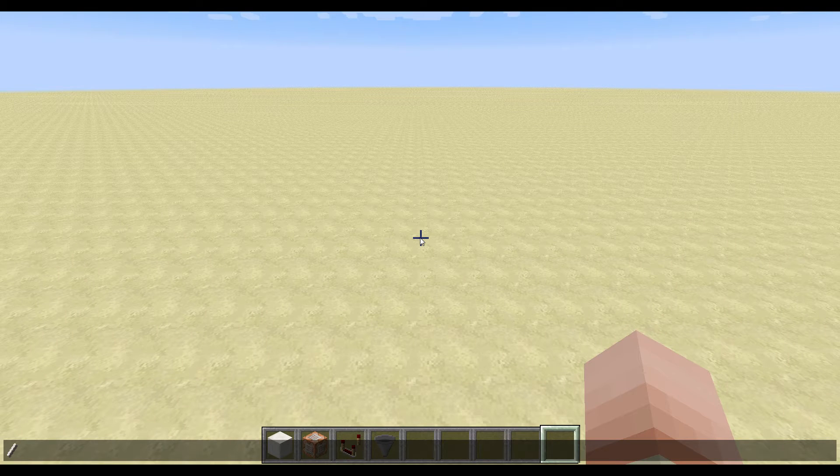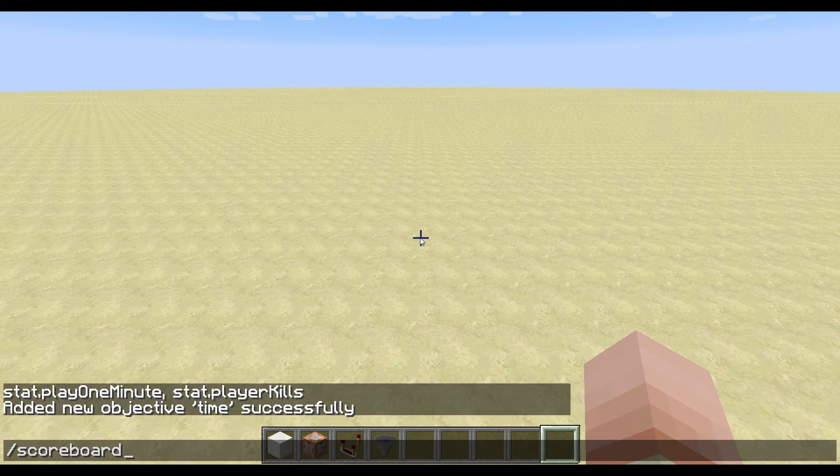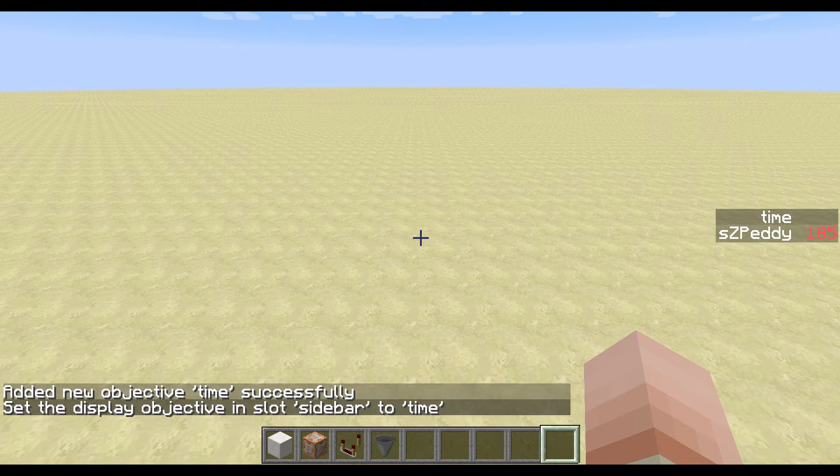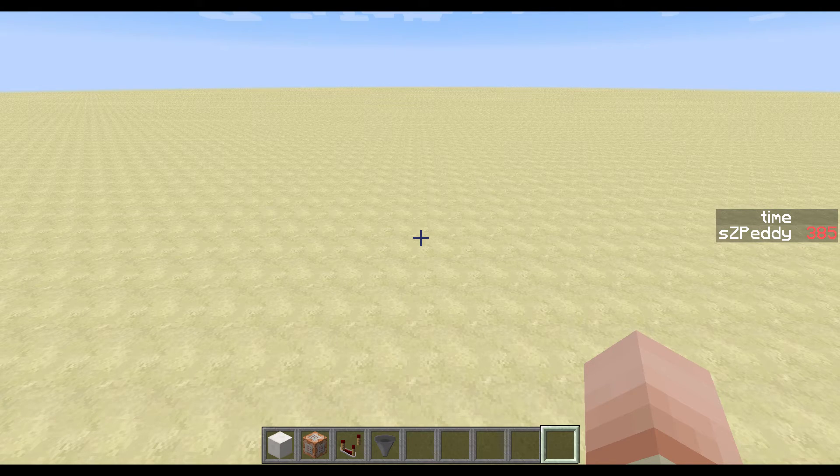First up we need to add two scoreboards, and the first one is the objective 'time'. We want to add this as a statistic: play_one_minute. If I set this to the sidebar — which you obviously don't have to do — with 'set display sidebar time', you can see that there's now a scoreboard for each player counting up. This counts up in server ticks, so 20 ticks is one second, meaning when we reach 1200 we've reached one minute on the server.